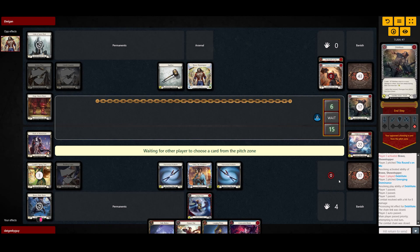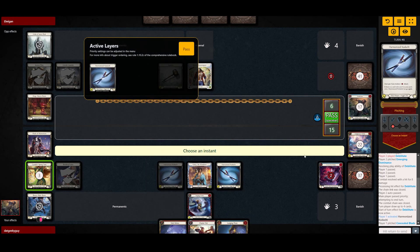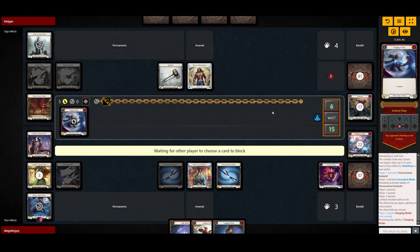Actually, we're gonna pitch. So Kodachi is gonna come for negative one. Imagine doing a negative one attack and your opponent heals the damage — that would be funny. The Surging is gonna come for five, so we basically spent one extra resource just to pay off the Debilitate effect.